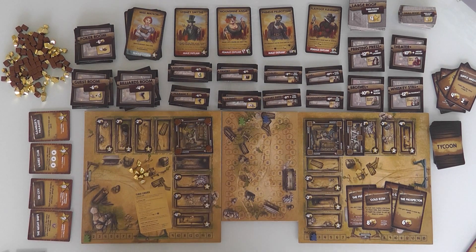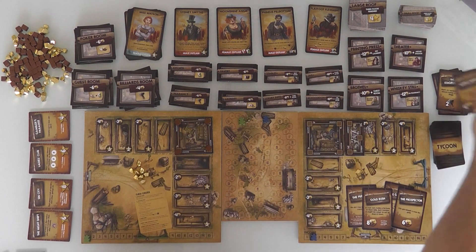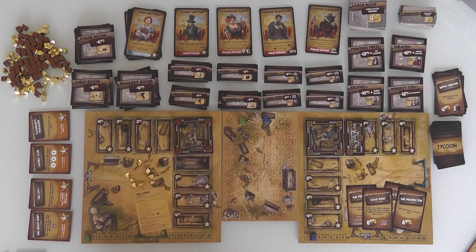And I get one more action because the Stagecoach gave me two bonus actions. I've got 8 gold left. If I had ten, I'd build a school room now — but I don't.